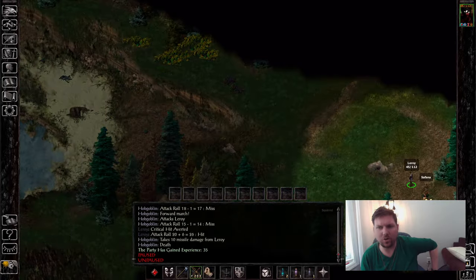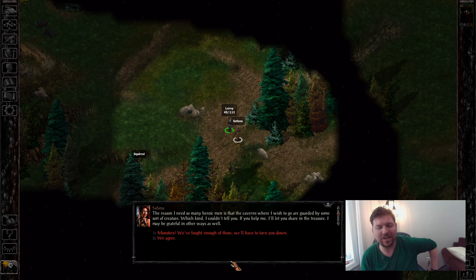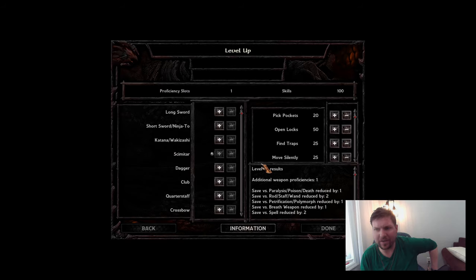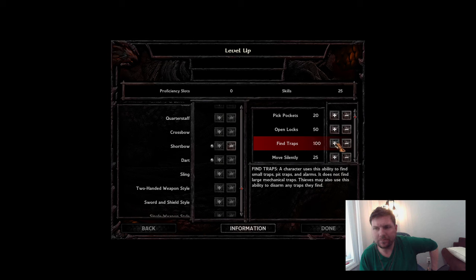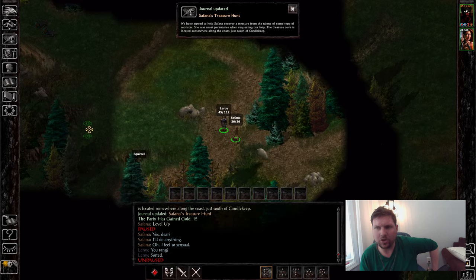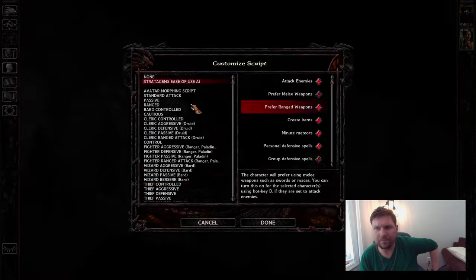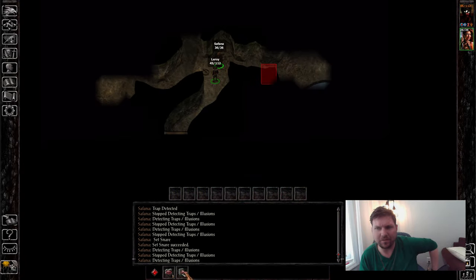Now you can do the Golem Cave, but having a Thief there really does help because there are some pretty nasty traps in there. I just grabbed Sephana — it's worth the sacrifice of 3,000 XP, especially if you want to live. You do not need 100 points in Find Traps, but you need around 75 in order to get through the traps of this cave.